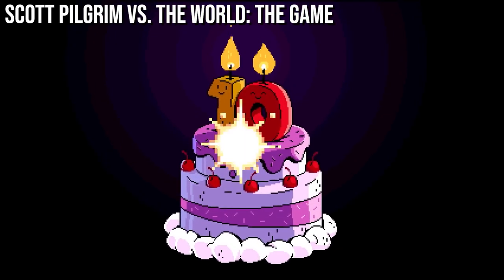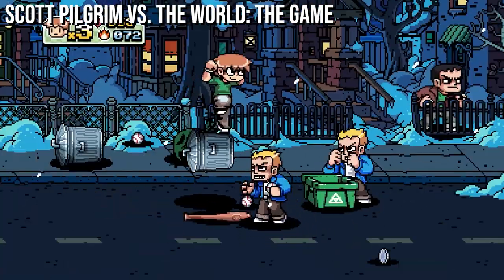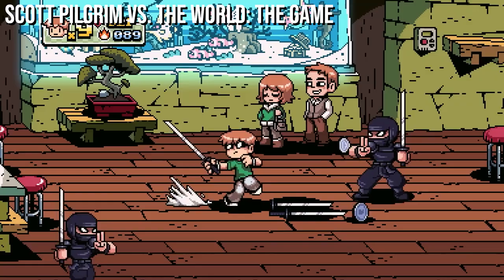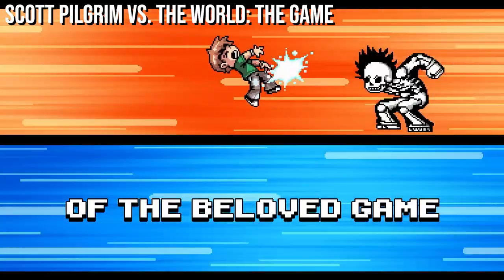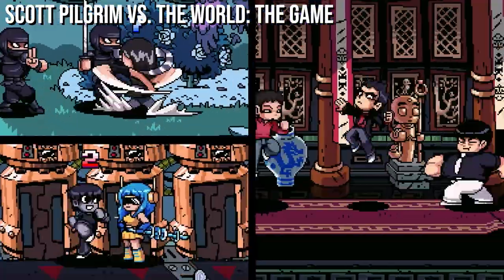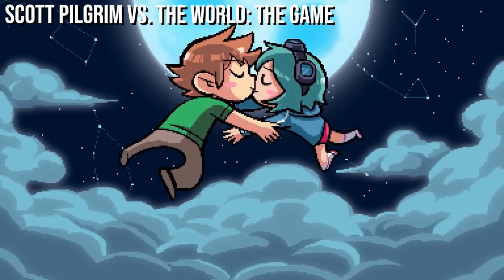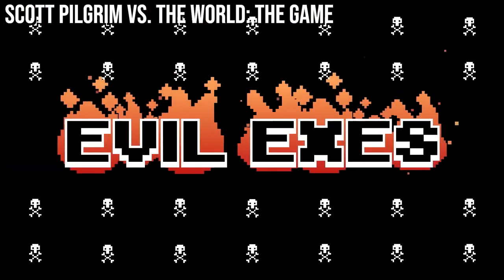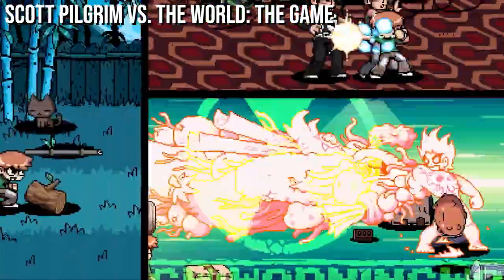If you're up for a bit of retro beat-em-up action, Scott Pilgrim vs. The World has you covered. This one is based around the comic book and movie series of the same name, which sees lovelorn protagonist Scott battling against his current girlfriend's exes as he tries to win her heart. It's a traditional brawler affair with some modern-day touches, including solid combo-based combat, a level-up system which lets you upgrade your stats to dish out more damage or take less of a beating, and tons of secrets, minigames, and characters to unlock.